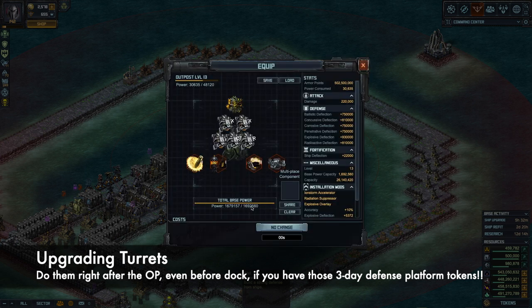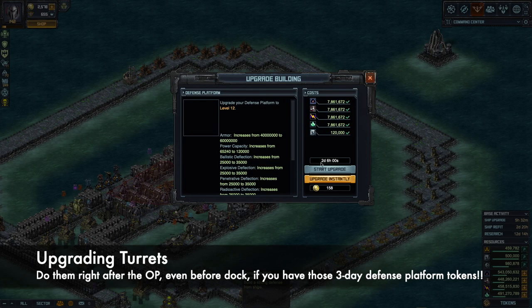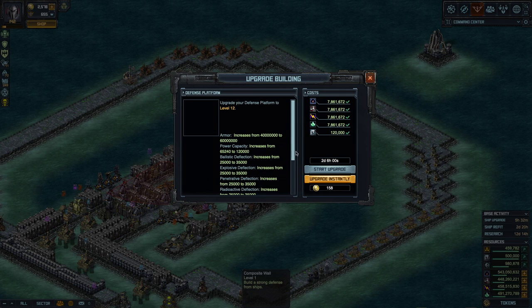We'll see how the Power Transformer works when it's released. For now, let me get a turret going — upgrade takes 2 days 6 hours and 120,000 titanium, so stock up on titanium. The deflections go up only a little: from 25 to 35. So turrets are not getting drastically stronger — 50% more armor and less than 50% more deflection. Starting the upgrade now.